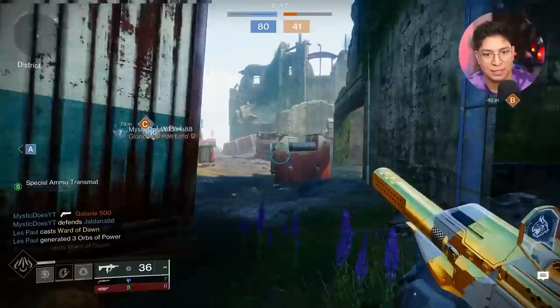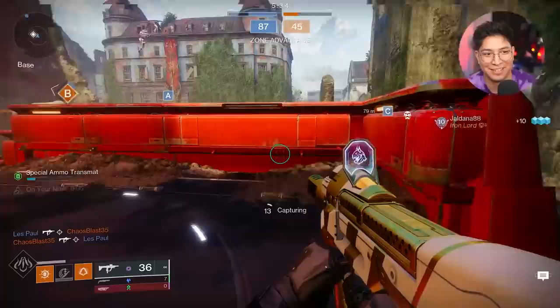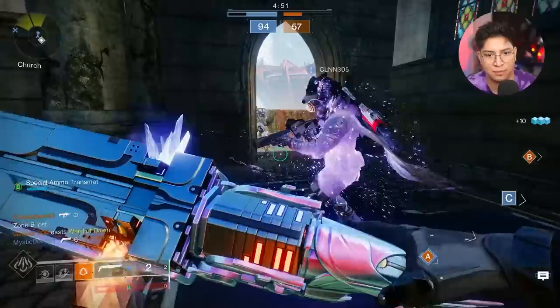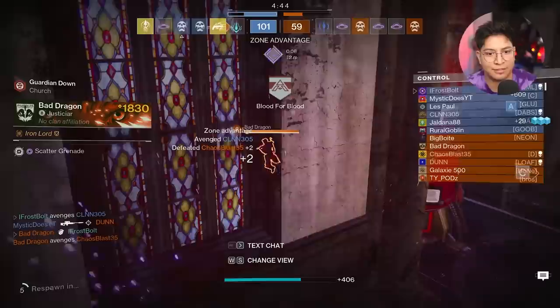I was expecting them to rush this part of the map, but they're actually just vibing back there. One just spawned nearby — I'm gonna take that 1v1. When you're shooting the bullets and getting that bullet feedback on the weapon, it's a great feeling. We got a couple of Titans popping Supers around us. Got one down, I have the damage perk. More Bubble Titans being popped. I just got scatternatted but I took two down.